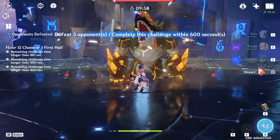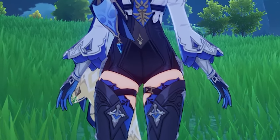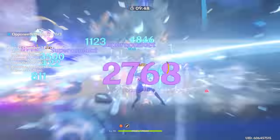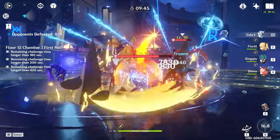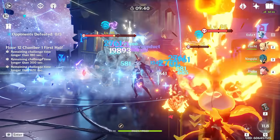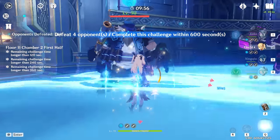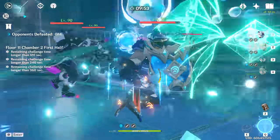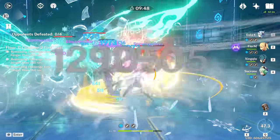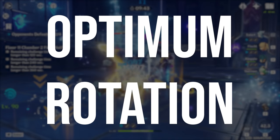Eula, the captain of the Knights of Favonius Reconnaissance Company, is finally here. I was late to the party putting out a full Eula guide, as this character is pretty complex and I just could not get all the testing done last week. So in this video we're going to focus on my top tips to get the most out of Eula and answer some of the most common questions. Eula is a very strong and free-to-play friendly main DPS at Constellation Zero.